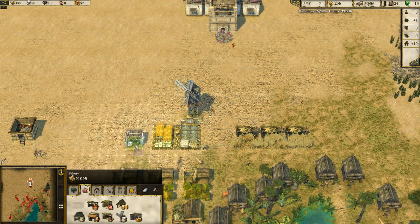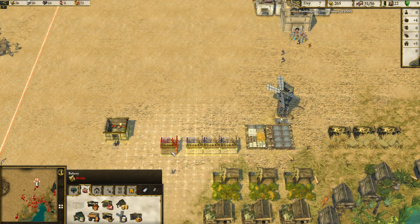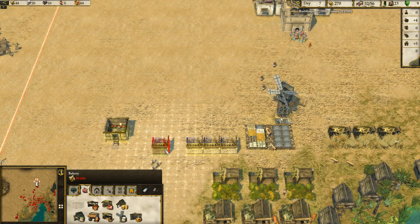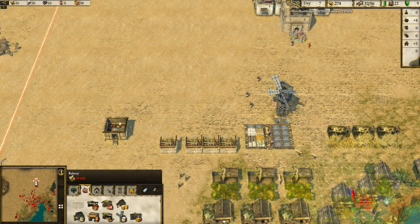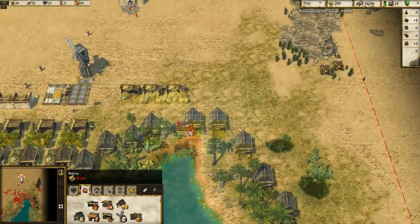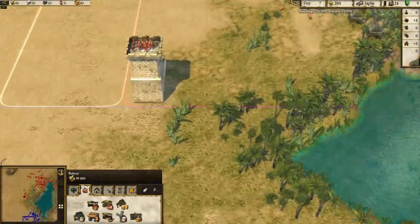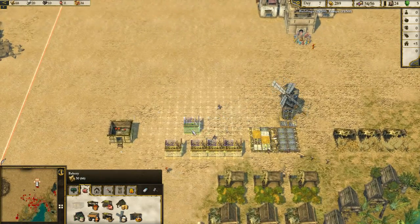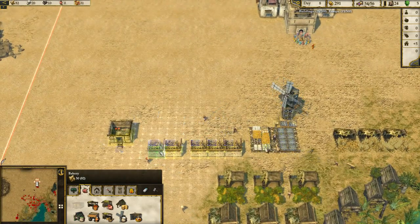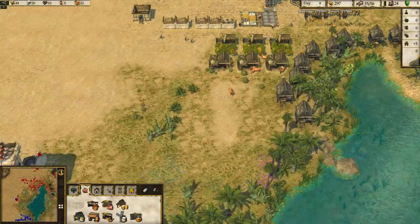Let's flip around and do the bakers: one, two, three, then leave a gap and do four, five. That works nicely. Once we've got the bakers going that will provide us with enough food.